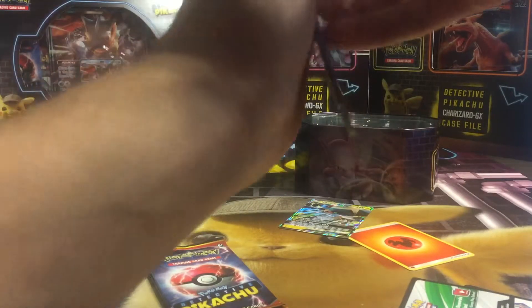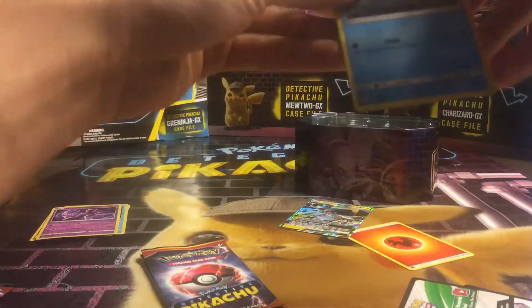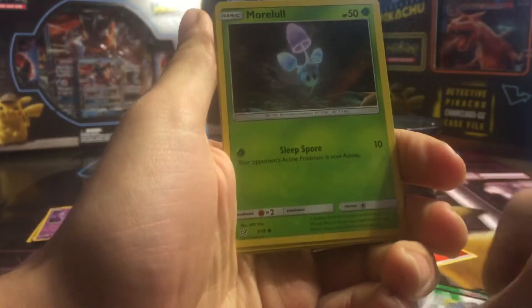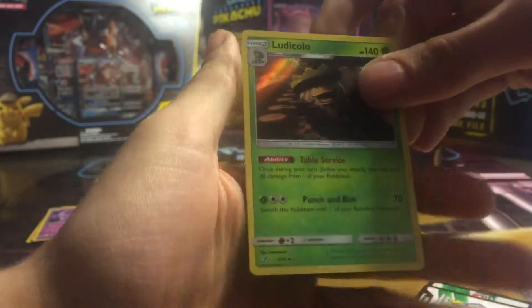Next pack. We got Psyduck, Morlull, Snubbull, and a Ludicolo.